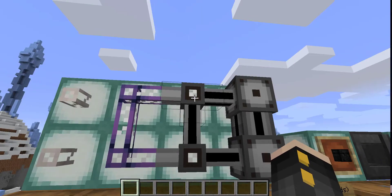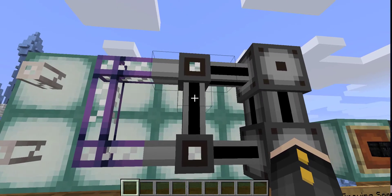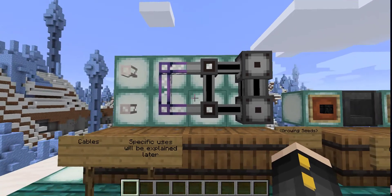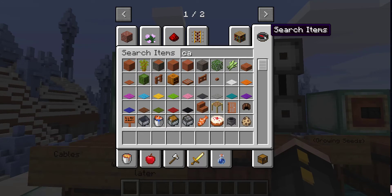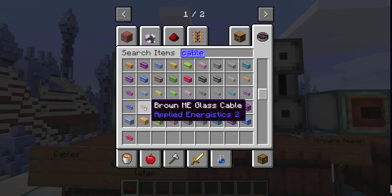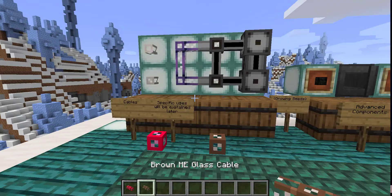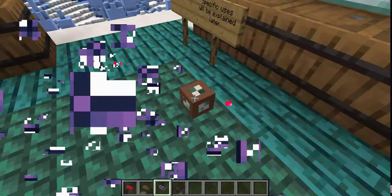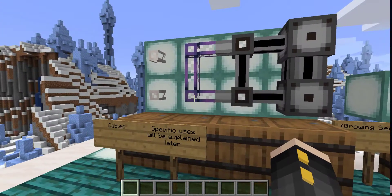The next one is called a smart cable — I'll explain exactly what you'll need these for later. To craft it, you'll need covered cable, which is just a version of the glass cable with a wool on it, and you'll need some redstone and glowstone. All of these cables can be colored, so you can get any color. The colored ones don't connect to each other — they all connect to the standard fluix cable, but the colored ones themselves won't connect to each other, so you can use this to make different systems that work independently.